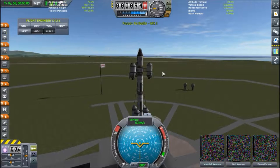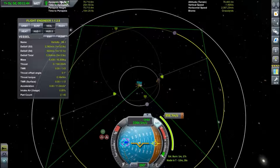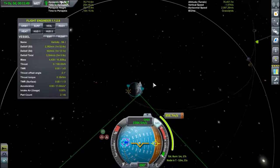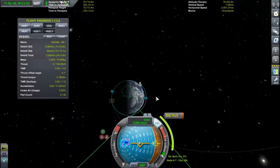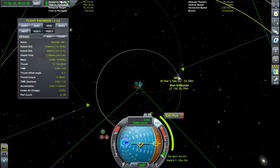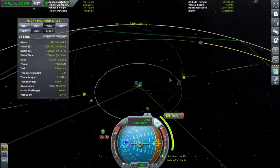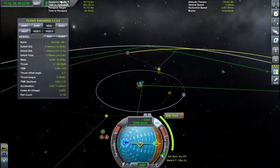So launch — and I'm going to skip ahead the orbit part because once again we've seen it. And I'm back. So as you can see I am in orbit — we are in low orbit of Kerbin. I've already set up a maneuver node to get a gravity assist from the Mun, which interestingly enough is going to be roughly at the ascending node towards Minmus.